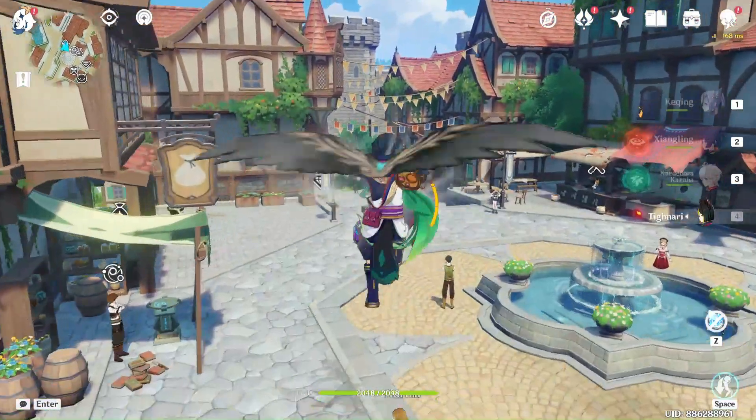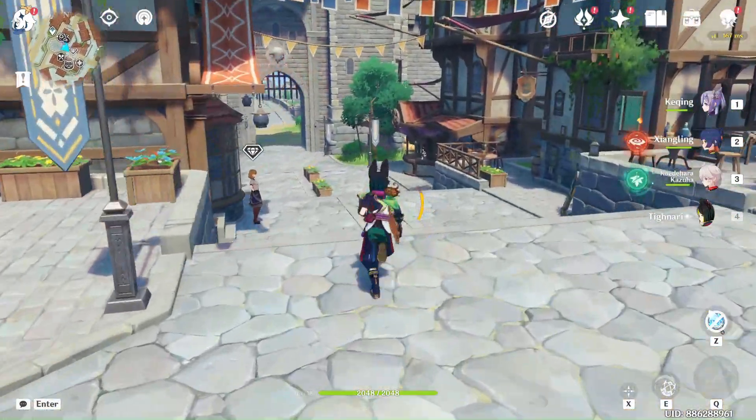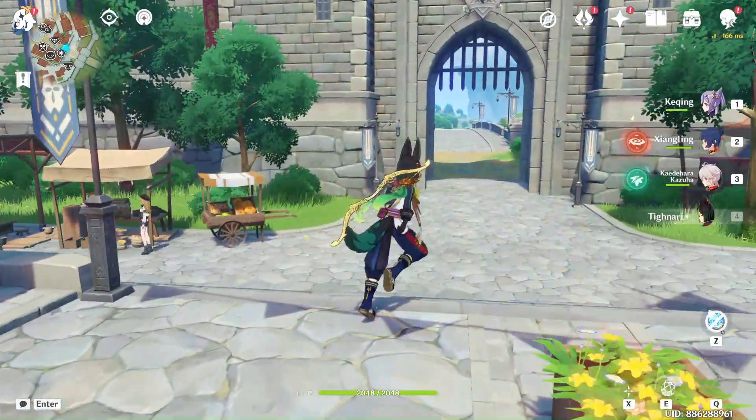Tainari is a charged shot bow user, similar to Ganyu. He can apply dendro pretty easily and quickly because he is a bow user. Now let's see how he kills Timmy's birds.